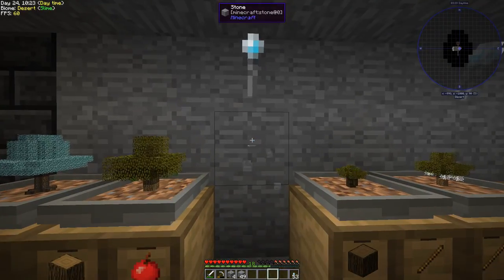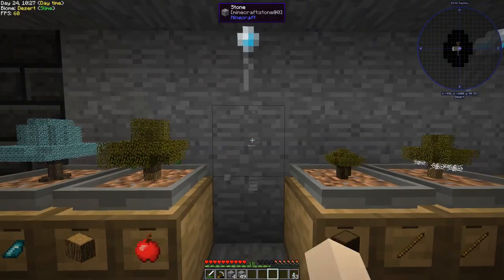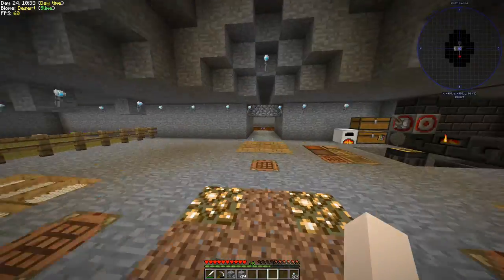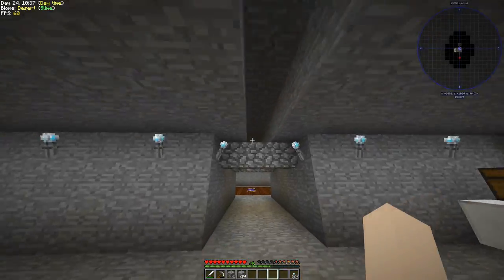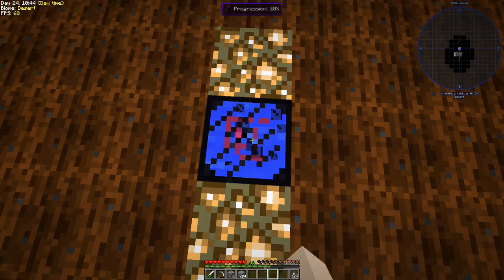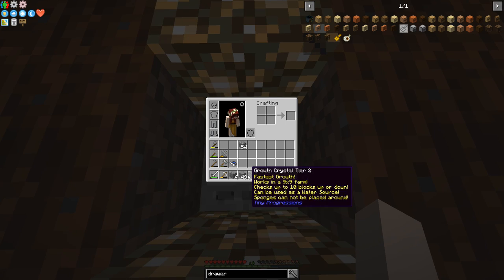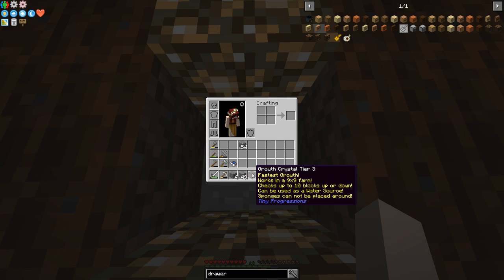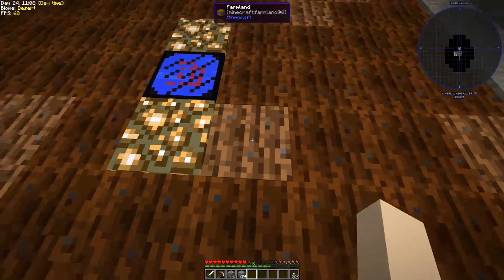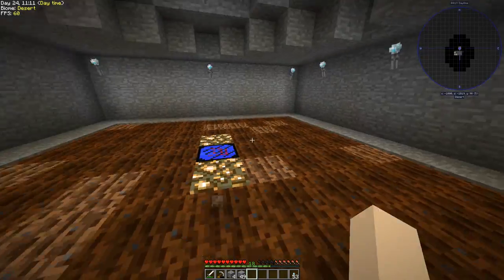Unfortunately the creeper stole my player head and the only way to get that back is to die, so we're going to be dying at some point. I did add a little bit of detail into the rooms and expanded this room so I can make a decent farm. We have a Growth Crystal Tier 3 — it acts as a water source for a nine-by-nine farm and also checks up to ten blocks up or down. Pretty awesome.